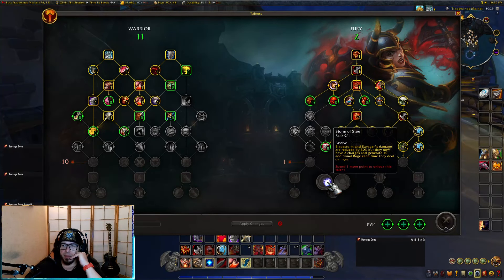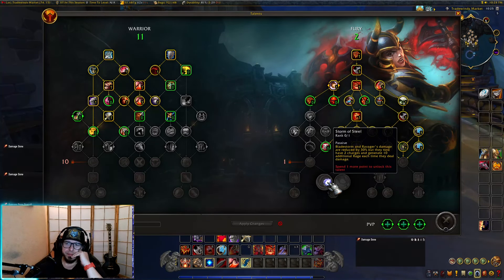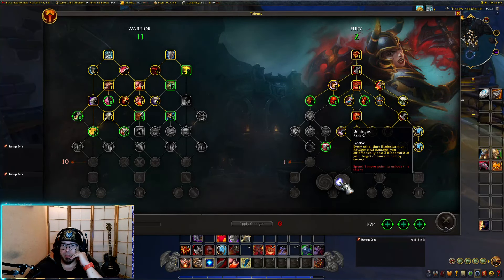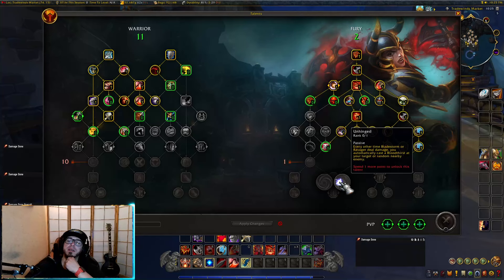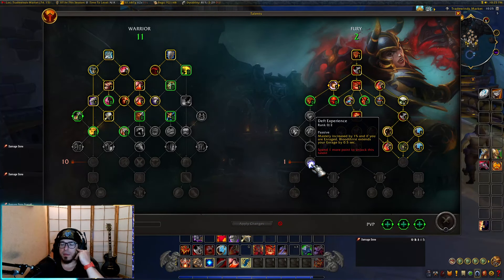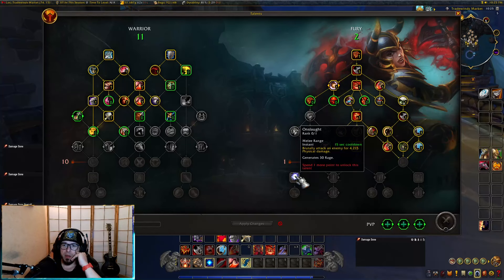Bladestorm and ravager's damage are reduced by 30% but they now have two charges and generate 10 additional rage each time they deal damage. More rage is always nice but I'm not sure. Unhinged: every other time bladestorm or ravager deal damage, you automatically cast a bloodthirst at your target or a random nearby enemy — that could be quite a nice survivability and damage skill.